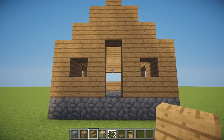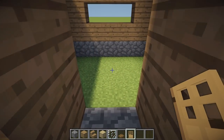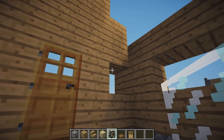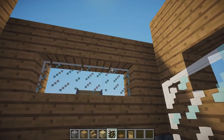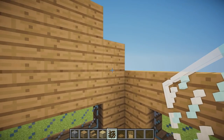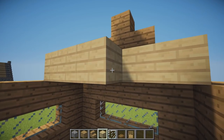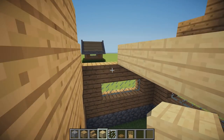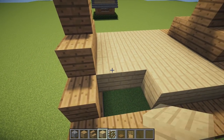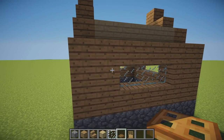We can now place an upside down oakwood stair above the door. With an oakwood door on the back of the cobblestone block, we can now fill in our windows with glass panes, place birch wood for our ceiling, and add trapdoors around the sides of our windows.